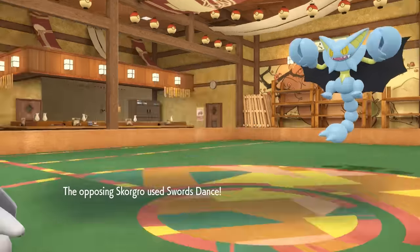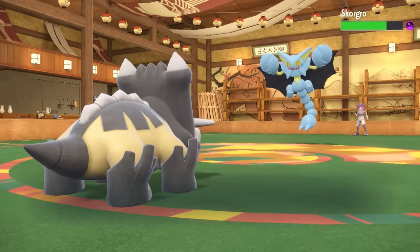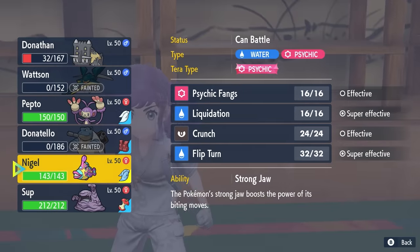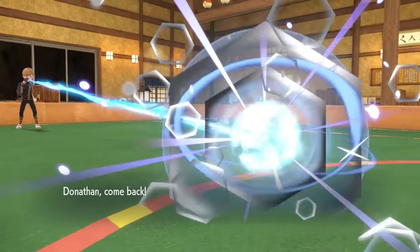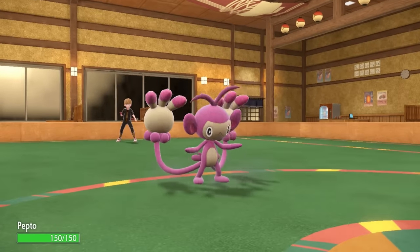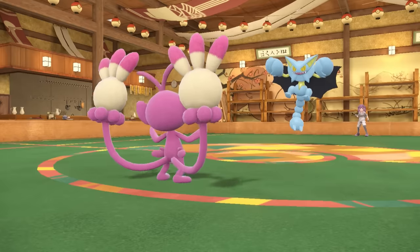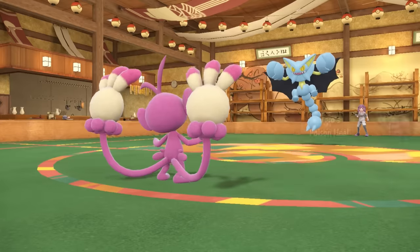I can't let Gliscor have it. I decide to mega switch into Ambipom — the goal is to pressure with Fake Out and get a Double Hit off. I am faster. As I come in I get poisoned, which doesn't matter since Ambipom's going to die to any attack. It also has Acrobatics with its item still, which is confusing. After Poison Heal it's at nearly full HP. I go for Fake Out but they just Protect — extremely fun playstyle.